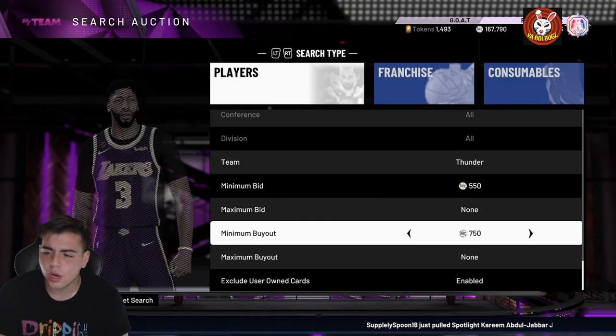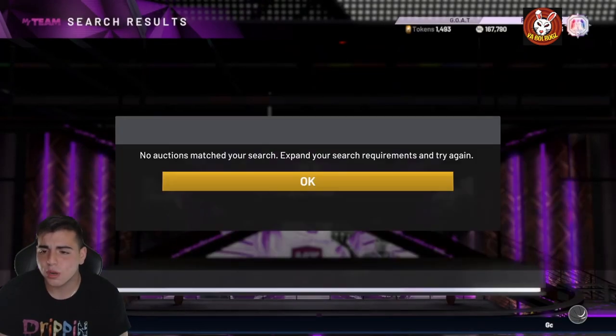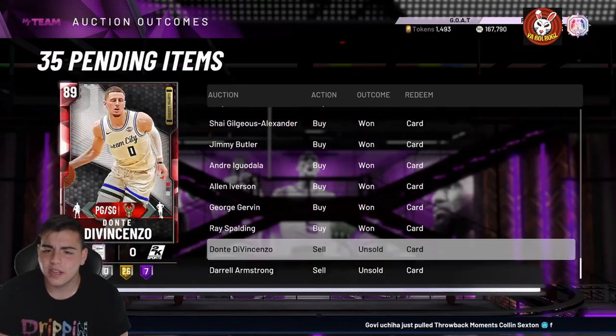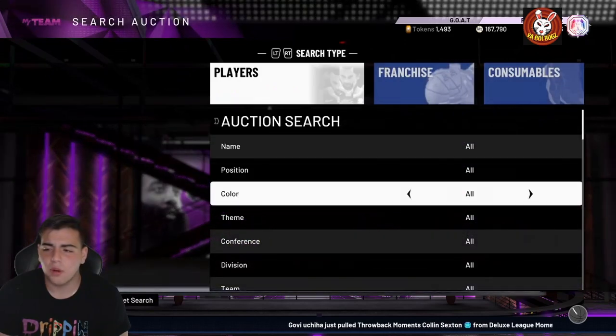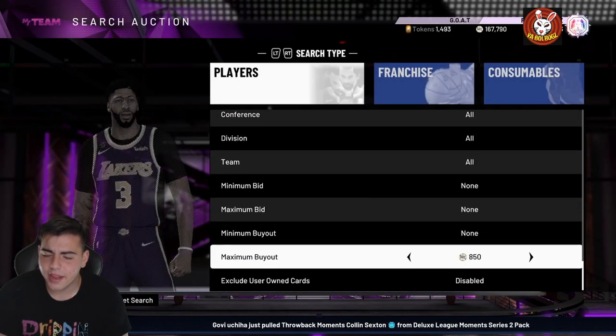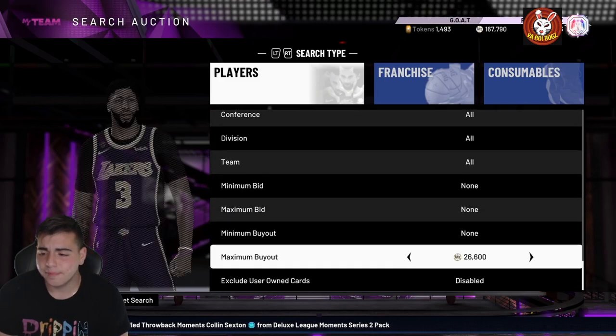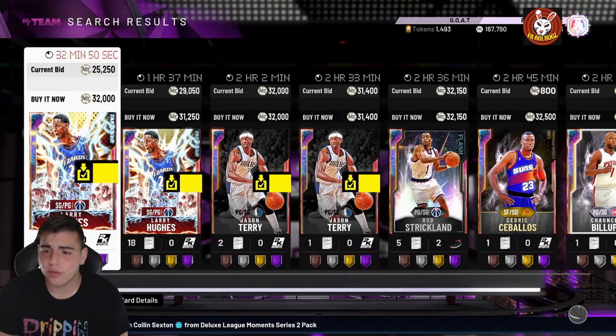We're gonna go over filters, high priced cards — pretty much market talk, market crash, whatever. I've actually been sniping for a little bit and got a couple opals for cheap. You're gonna see a big market crash — these packs really crashed the market.